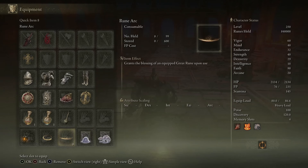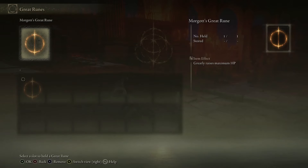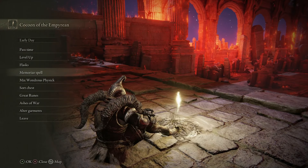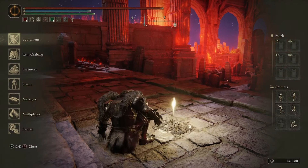I've got the Rune Arc and I'll go through that when I sit down at the grace site. The great rune I'm using is Morgott's Great Rune because it greatly raises my HP. When it comes to spells, I'm using Greyoll's Roar — it's absolutely phenomenal. It makes enemies do less damage and makes you do more damage to them. That's really, really good. The other two spells I just had on from before — totally ignore them.